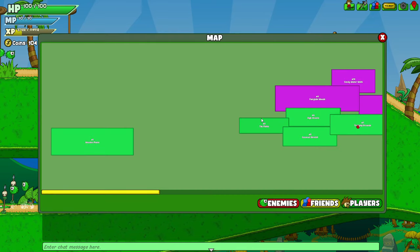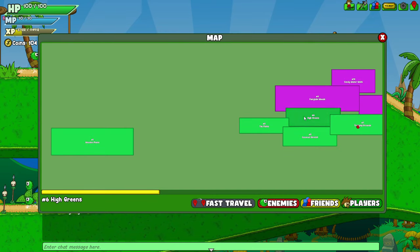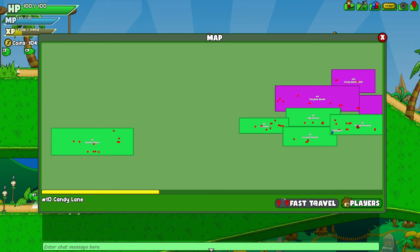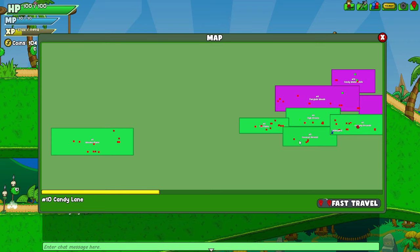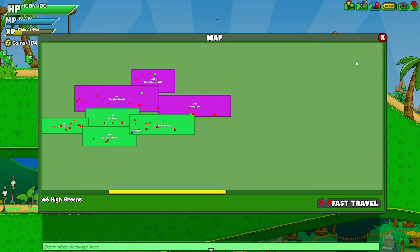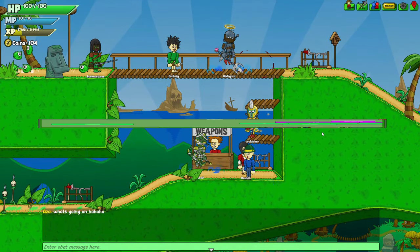You can see there's a map now. You can teleport, there's an enemies button — I don't know what that's supposed to show. There's a friends menu and a players menu to show the players in an area. I think the green is players. I can drag it. The map's not even completed, unless it is and it's just very confusing.